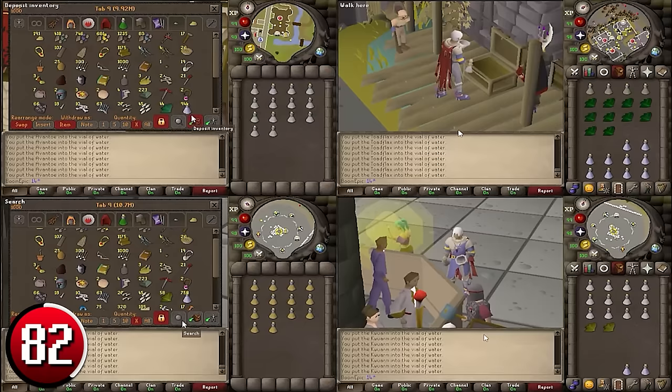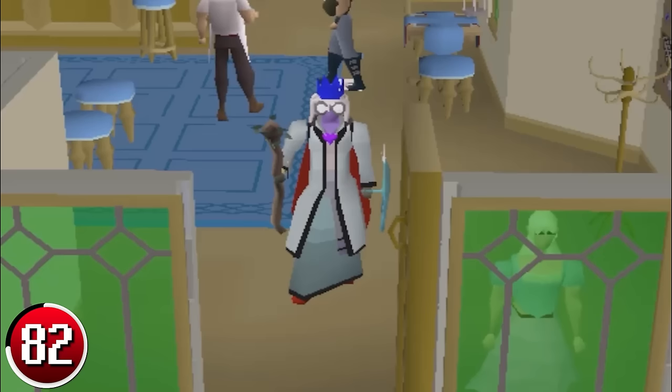Making Avantoe Potions, Toadflax Potions, Snapdragon Potions, and Kwuarm Potions — all of these methods are the exact same process, just with a different herb. Just withdraw 14 of the respective herb and 14 vials of water, and use one on the other. The hourly profit per method is shown on screen.